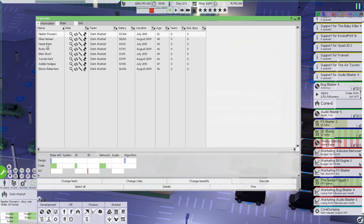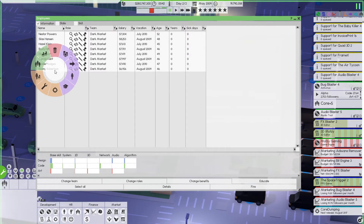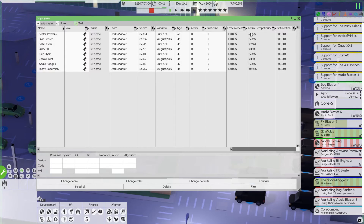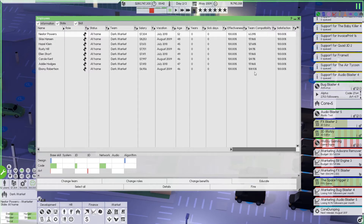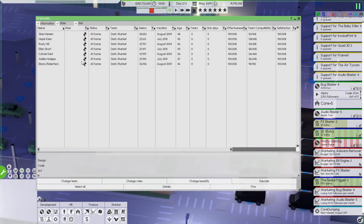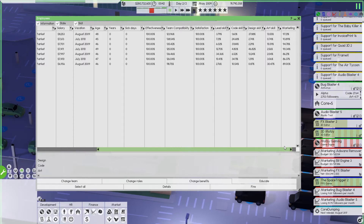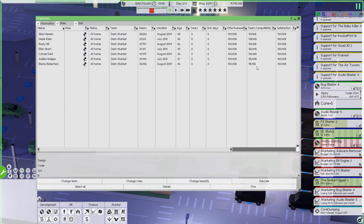We're going to select all the way down here and say change employee roles — auto role. Look at that, they're all on marketing, boom done! Nestor, you are like nowhere close to compatible buddy. We're gonna start this off quick — peace out brother. Sorry — I'm not having one person on the team that's at 60 percent when everyone else is in the 118-120s range. Okay, fair enough, done.